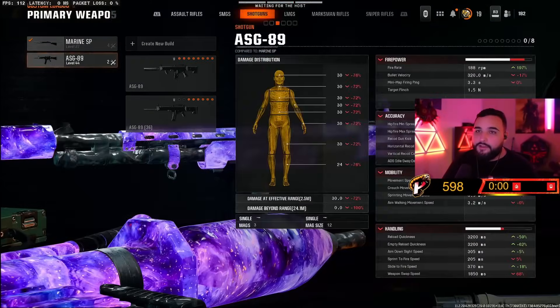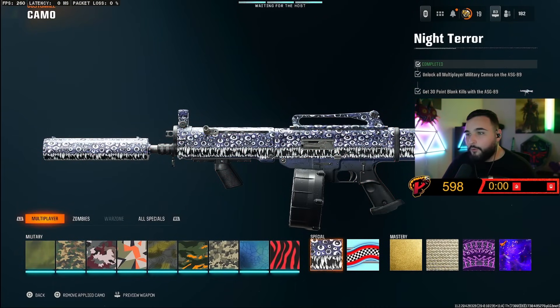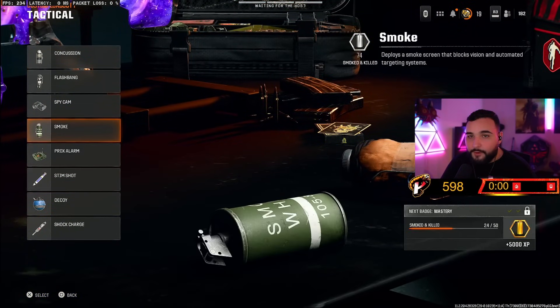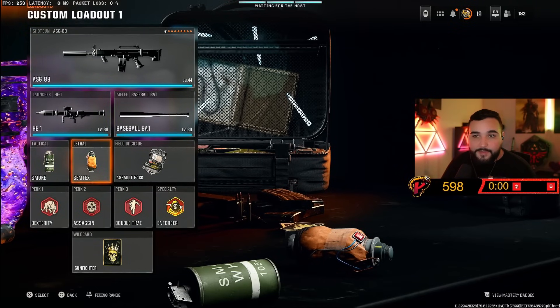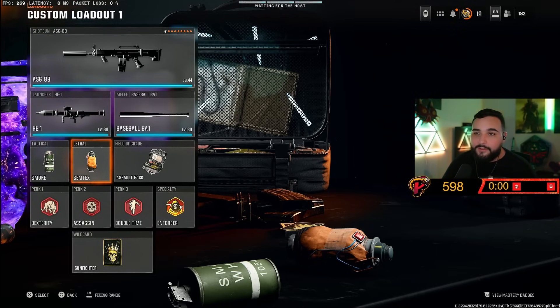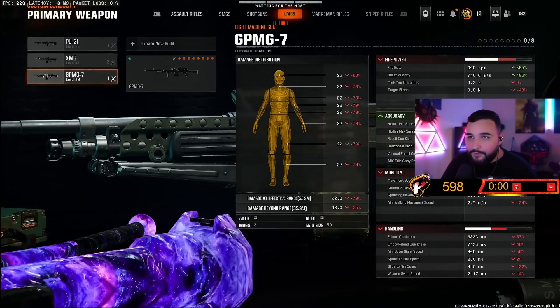For shotgun point blanks, you're just going to have to slide around — stack movement attachments, stack sliding attachments, and slide into people and hope you get point blanks. One thing I used to help close distance was smoke grenades. There's actually a route on face off where you go through the center of the map, especially with Recon, toss a smoke grenade into their main room where the spawns are, and just go buck wild in there.